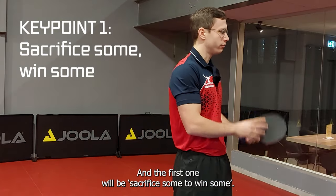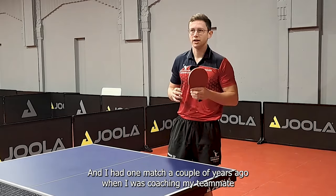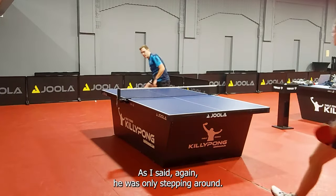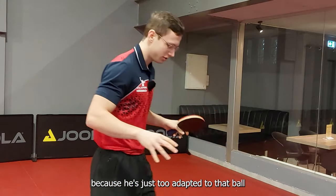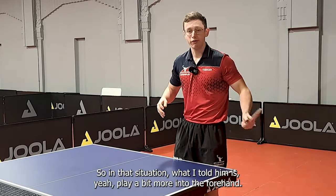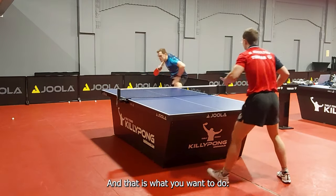The first one is: sacrifice some to win some. You're not only going to play to the weak side. You don't want to only play to the weak side because they're going to step around and use their better shot. I had one match a couple of years ago when I was coaching my teammate in Belgian First League. He was playing somebody who had a very strong forehand but a very weak backhand. He wanted to receive all the time into the backhand of the other guy, but the opponent was just stepping around and lighting him up. So I told him it's time to change it up a little bit because he's just too adapted to that ball coming into his backhand — he knows it's his weak side, so he's ready to cover it with his forehand as well.